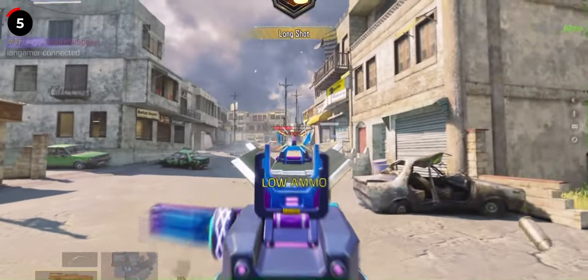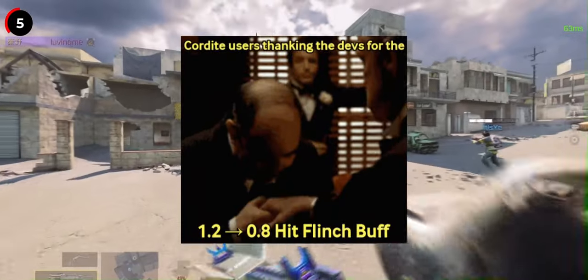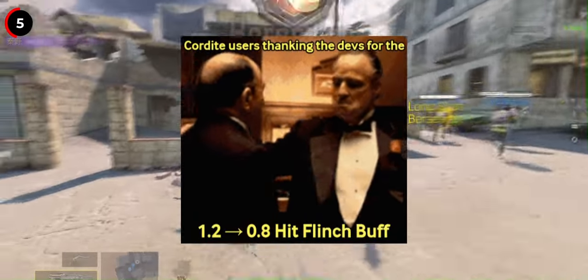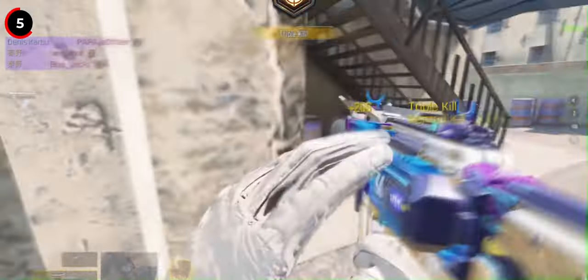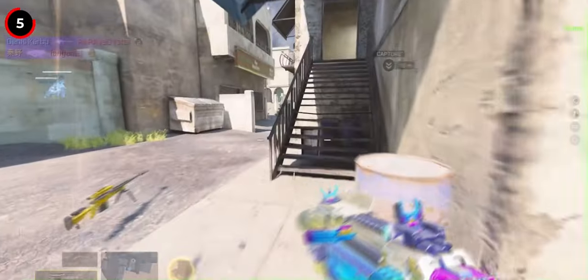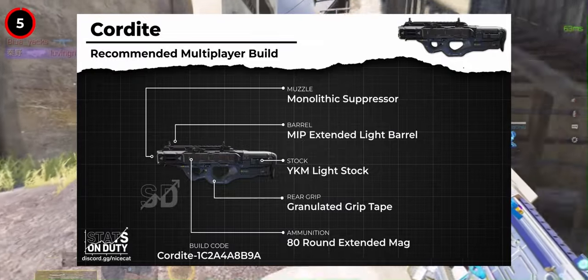Moving on to the SMGs, let's discuss the Cordite. It has received a flinch buff, decreasing from 1.2 to 0.8. This translates to a 33.34% reduction in flinch, which is greatly welcome. This adjustment allows the Cordite to excel in mid-range gunfights, which was previously hindered by its high hit flinch, although it still suffers from high initial recoil.